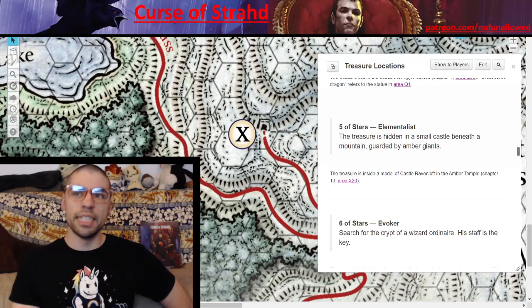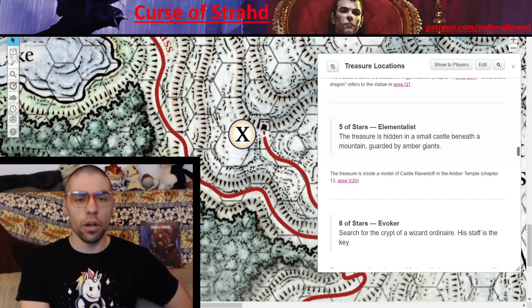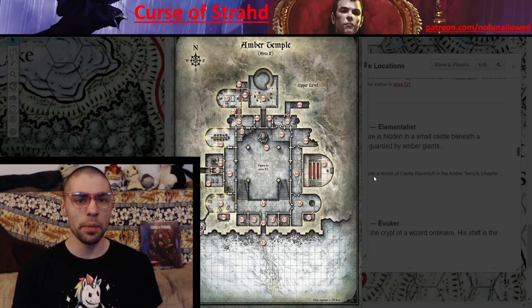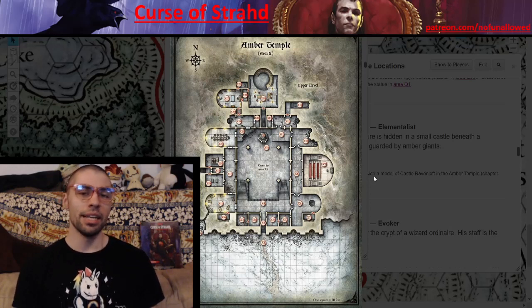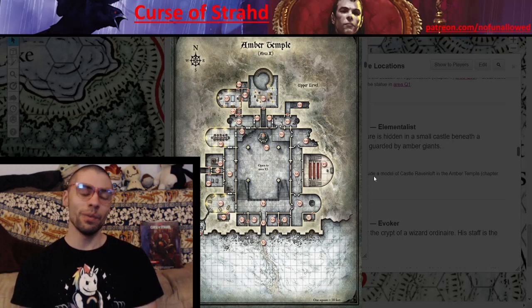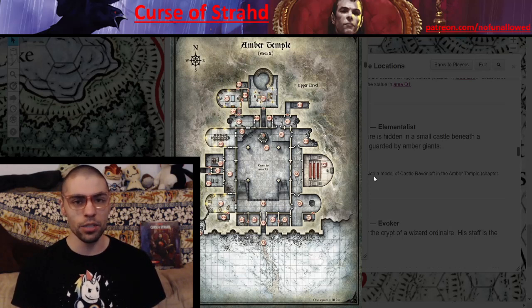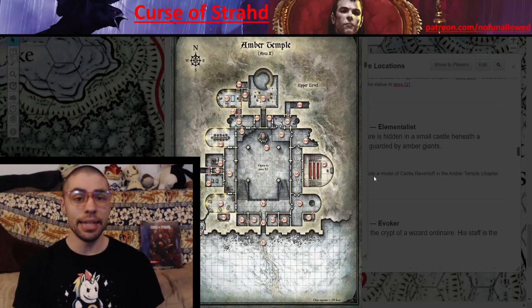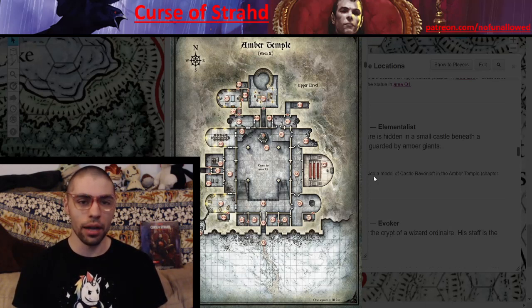Five of Stars — Elementalist. 'The treasure is hidden in a small castle beneath a mountain, guarded by amber giants.' The item is located in area 20 of the Amber Temple, where your players will see a replica of Castle Ravenloft. The only way to get the item is to smash their way through the miniature Castle Ravenloft — a fun bit of symbology. Why is the item at the heart of this miniature castle? Was the castle built around it? Was it manipulated by magic? Did Exethanter place it here before he lost his memories? There are a lot of fun theories.